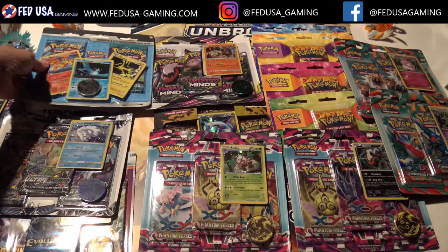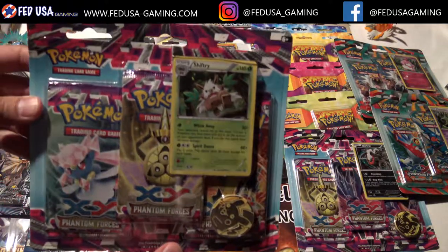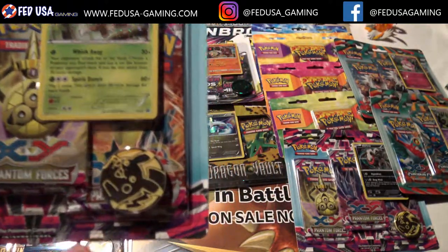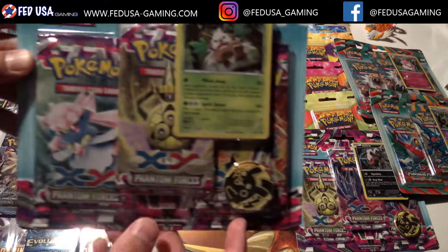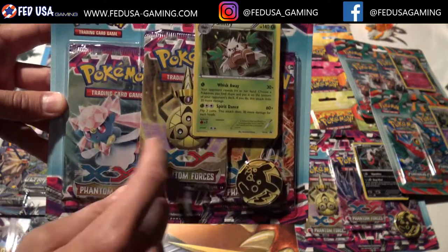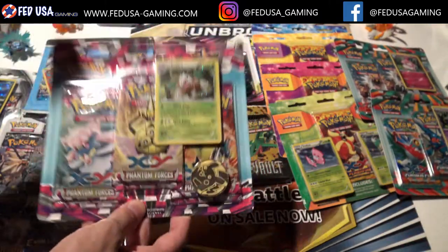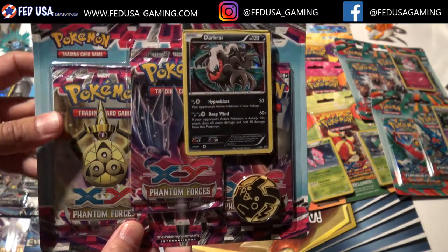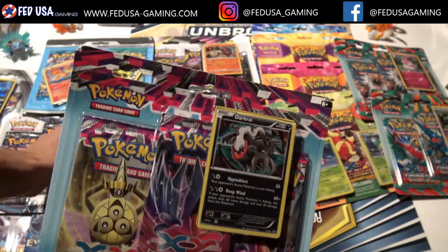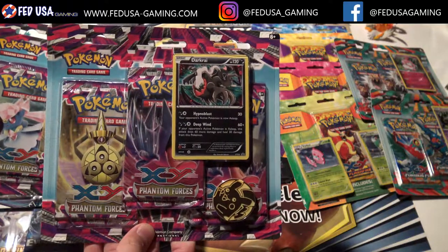Here's the Phantom Forces blisters — I've got both of them. I really like this one because of the Pikachu coin, the yellow Pikachu coin, and this comes with three Phantom Forces packs. For that set they came out with a Shiftry promo and a Darkrai promo — same thing, three Phantom Forces packs. It's very tough to find Phantom Forces booster boxes now.